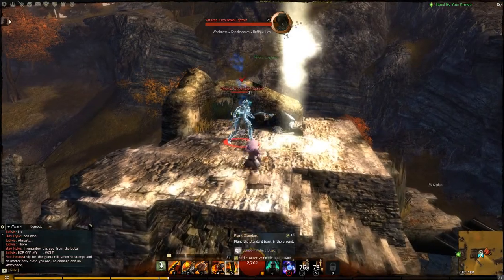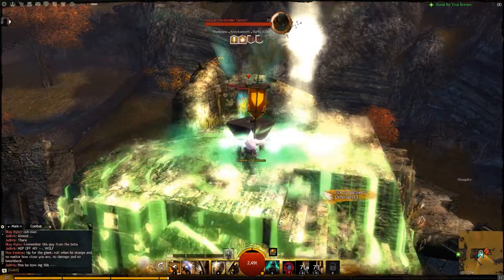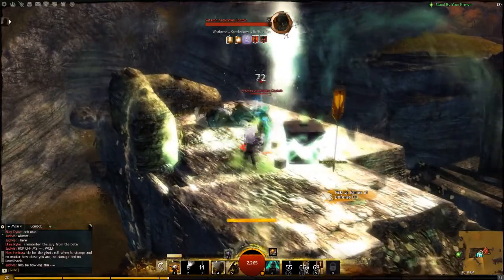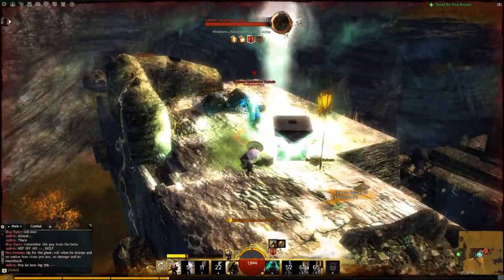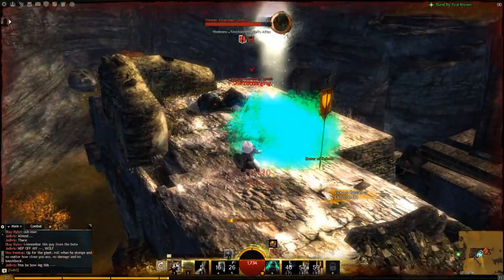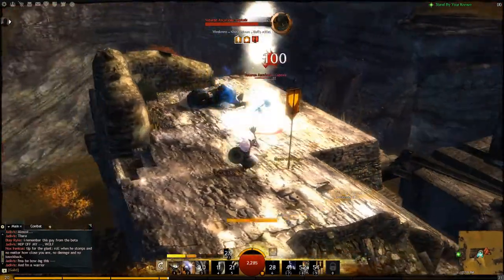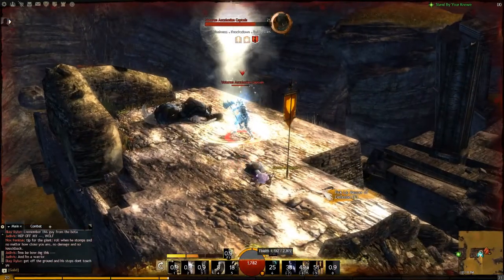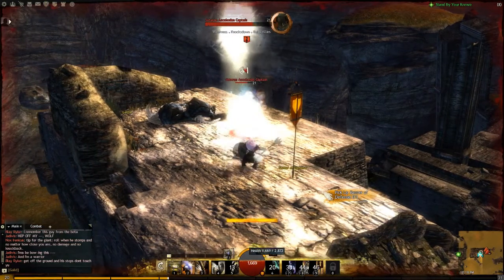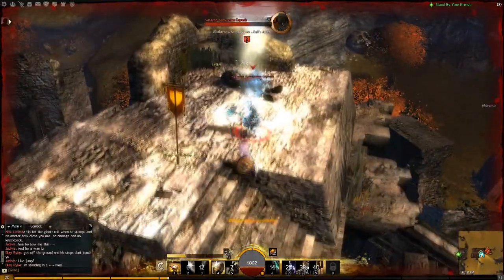Congratulations, you have made it. Usually there is a veteran captain here — yes, hello captain. This is going to be pretty hard to do. If you can kill this guy, I'm pretty sure he's part of this skill point, but I already have this skill point so I'm okay. I think I'll dispatch with this guy so I can show you guys what his abilities are. Basically he does weakness, knockdowns, and buffs allies. I'm not too sure if there's another person up here because he buffs allies — I hope not because this guy is very strong by himself. I keep forgetting he has a two-handed weapon.